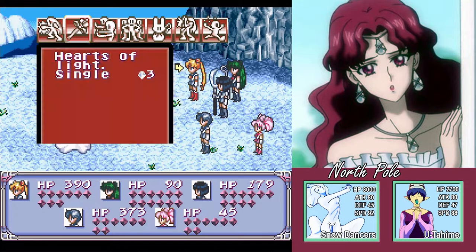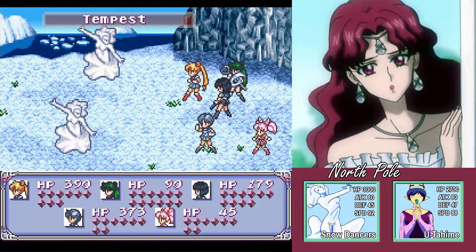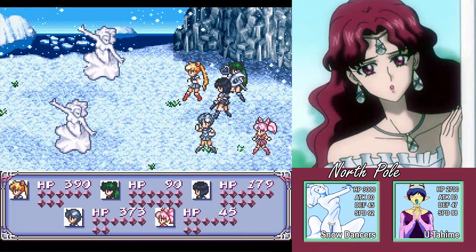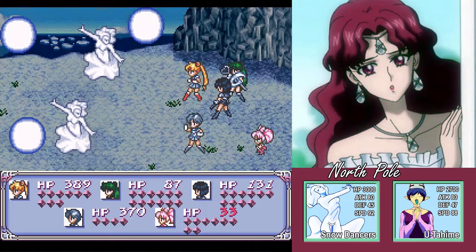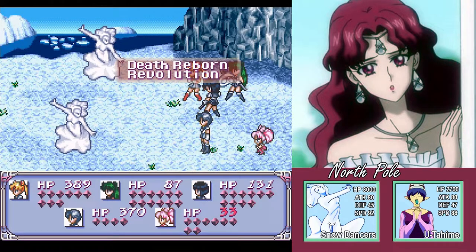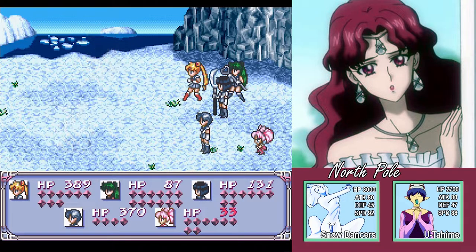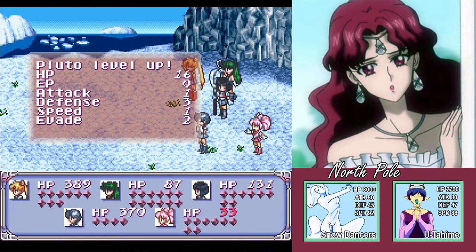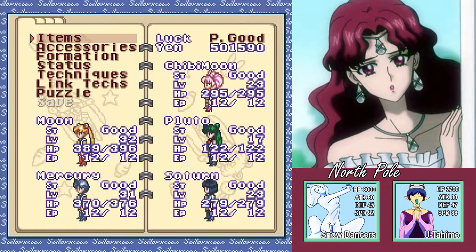Pretty standard attacks — we aren't hitting them for a ton. If you have my setup, Saturn is really going to be the only one doing any decent damage. Mercury, even though she's in front, isn't going to do a ton. It would probably be better to just defend with everyone else. Then it'll go faster because you don't have to sit through all the animations of everyone else doing their attacks. But we're just going to keep going through this area.